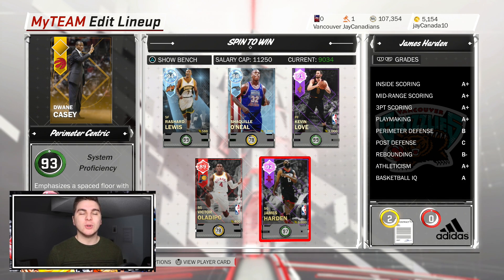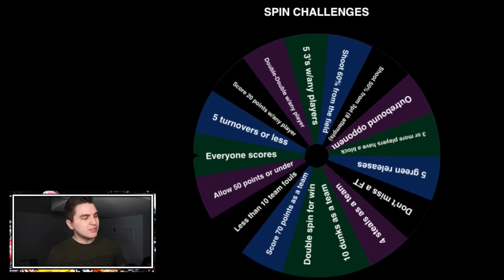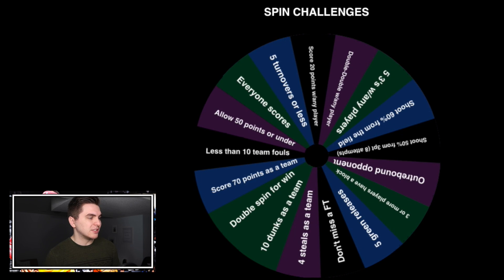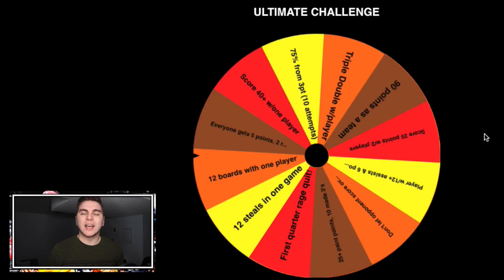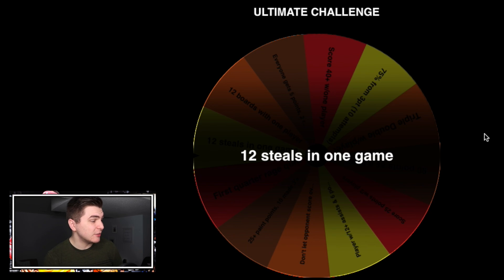The lineup's looking pretty good. Last time we ran into an opponent who trash talked me but beat me — today I think it might be different. Let's spin our challenge wheel. Last time we completed 'everyone scores' — these are getting easier now that our team's getting better. This one: less than 10 team fouls — that's really hard to control mid-game. And for the ultimate challenge: 12 steals in one game. This was suggested to me. I have no idea if this is difficult, but yeah, this is gonna be tough.